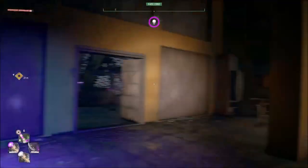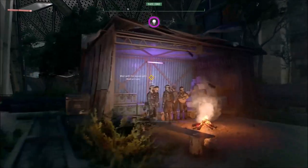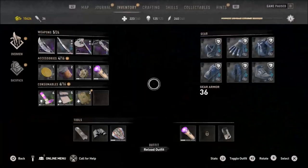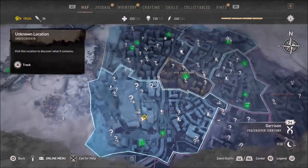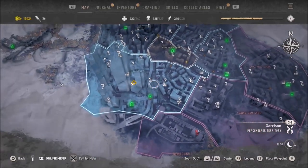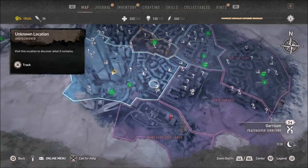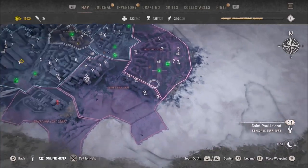I don't have anything else to do really. I'm guessing I'm just supposed to meet up with these guys. This is a little bit of side stuff in the meantime — a breather type of situation. But I don't need to breathe at all. We've pretty much taken control of the entire tower now, so I think we're good here.